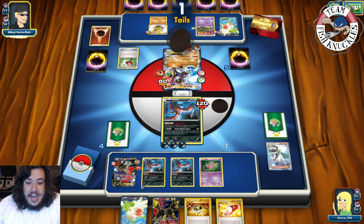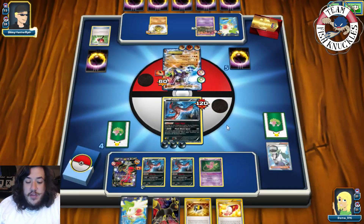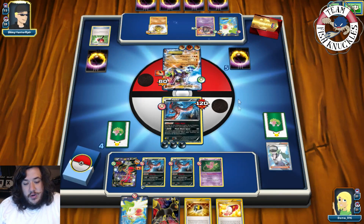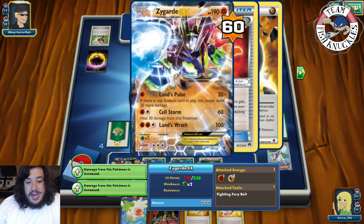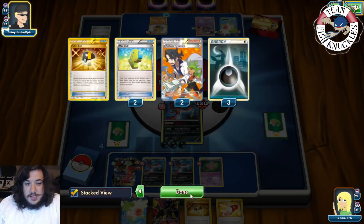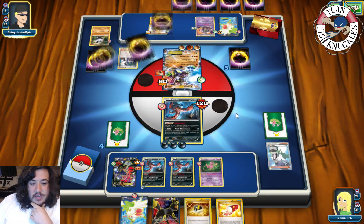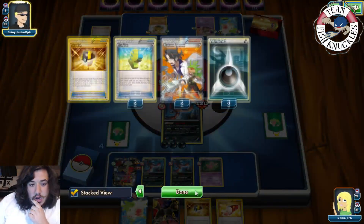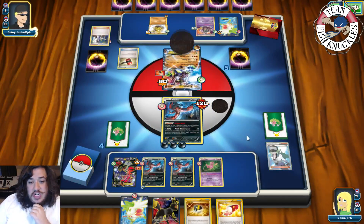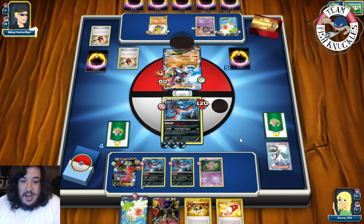There we see a Strong Energy. Sycamore, discard their hand, draw seven new cards. Another Crushed Hammer and it's a Tails — another Crushed Hammer and it's a Heads! Discard the DCE off the bench. There they go, that's what they want to see. Counting damage — we only do 130, and we're going to heal 30 off that Zygarde. Send up Mew. Alright guys, we've got to get lucky here. We need a DC and a Max Elixir — it's on our turn.